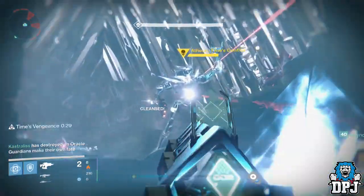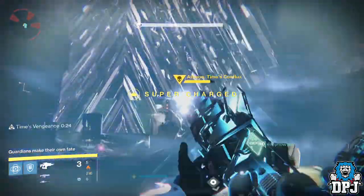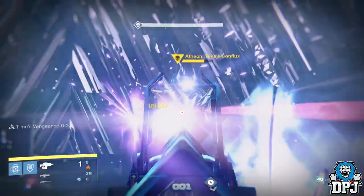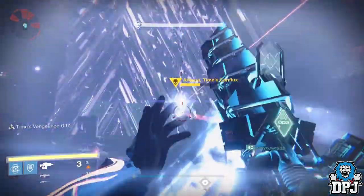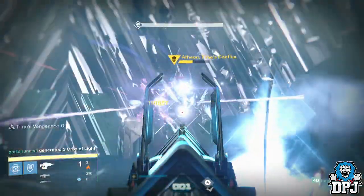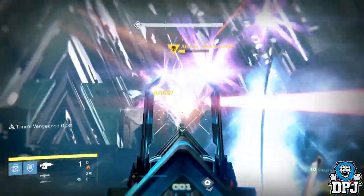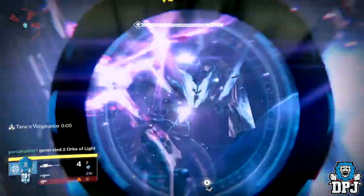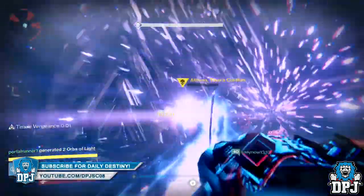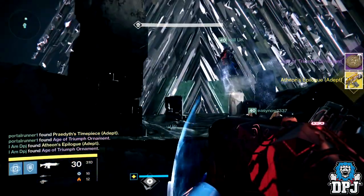With your whole team running the Sleeper Simulant, you can easily kill Atheon within a single teleport phase, like we do in the video you're watching. So yes, the Sleeper Simulant is by far the best weapon to use for this Atheon encounter and challenge mode in my opinion. Pair it with a shotgun if you like to use shotguns on oracles, which works quite well, or a sniper rifle to further damage Atheon if you've run out of heavy ammo. It may kill you from time to time, but for DPS and overall usage on oracles, I would definitely go with the Sleeper Simulant.